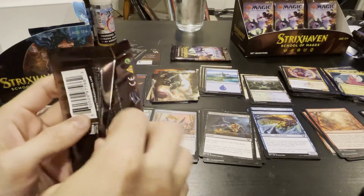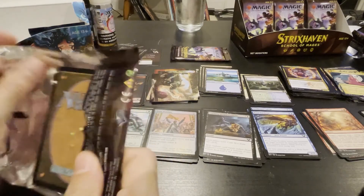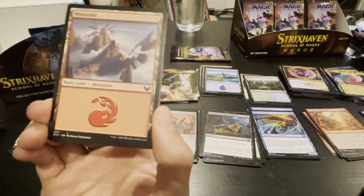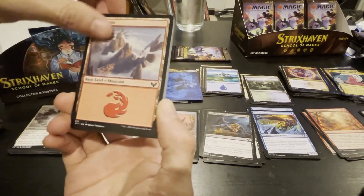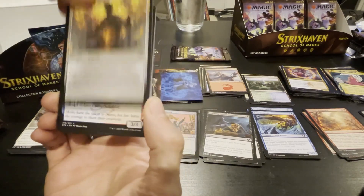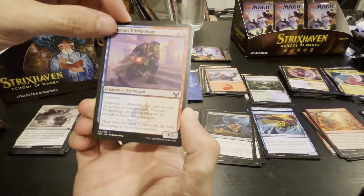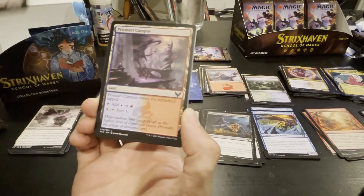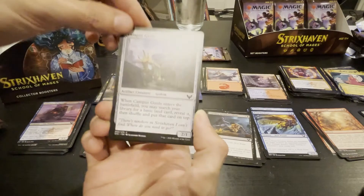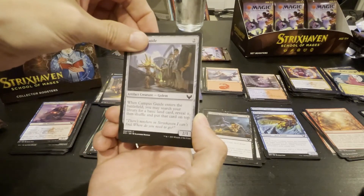Here we go again — we're going through these a little faster now, you've seen a lot of the cards. Bird man, bird person. Scribe tooth and draw a card — a lesson. We've seen this before, it's okay. Land. Campus Guide — enters battlefield, search your library for a basic land card, reveal it, shuffle, and put the card on top.